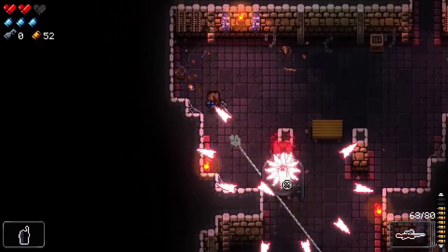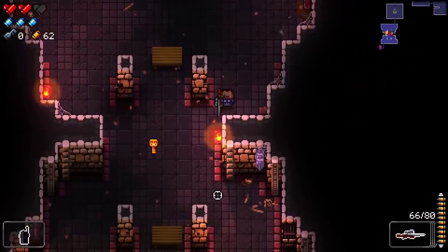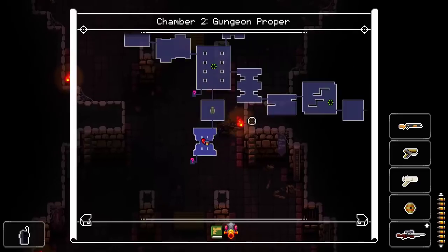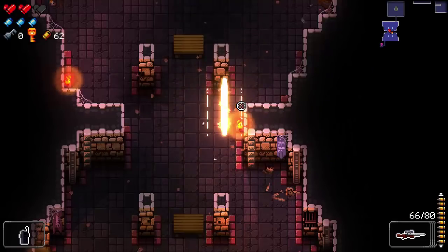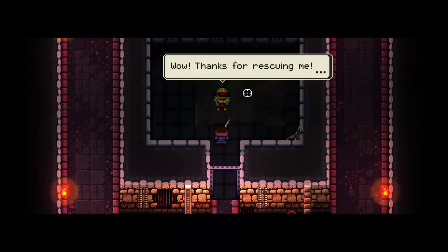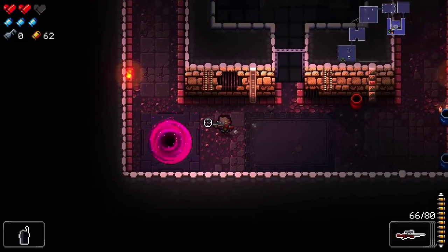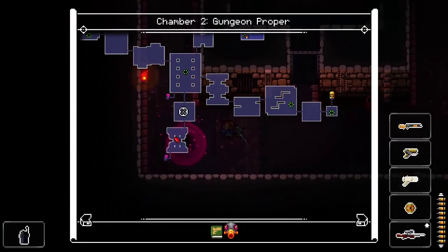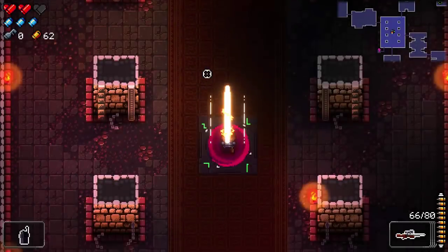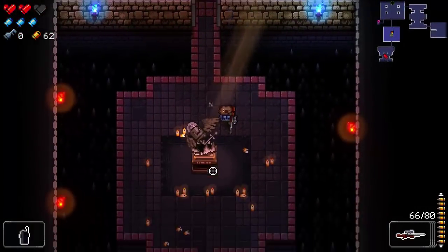We kill the enemy and get a silky item, then quickly head back to open the cell. The rescued NPC says 'Thanks for rescuing me — I'm heading back to the Breach, we'll see each other again.' The Breach is the hub base where you start. NPCs rescued like this unlock things in the hub — it's kind of like Firelink Shrine in Dark Souls, which I realize I keep referencing several games.